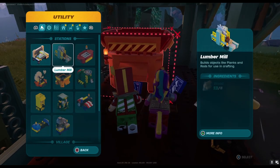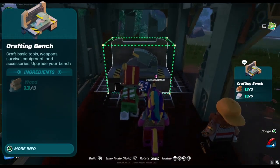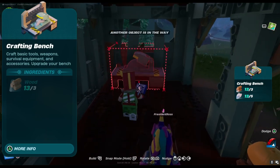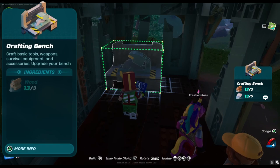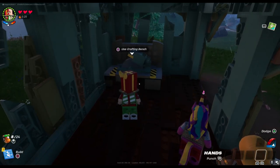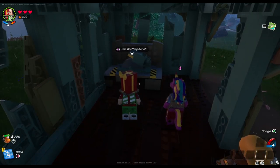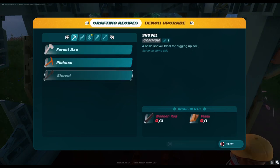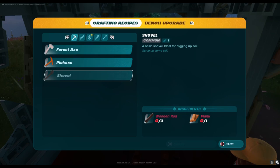Open your build menu and select the crafting bench. You will need 3 wood and 5 granite rocks to build this. Find a good spot and hit your build button. The bench can be used to craft weapons and many other useful tools like shovels and body armor.